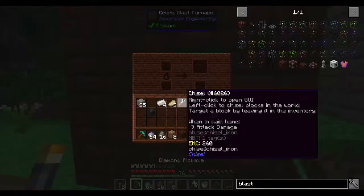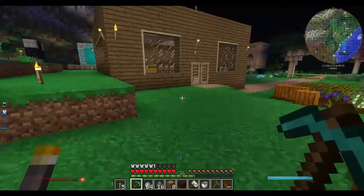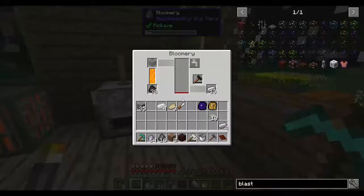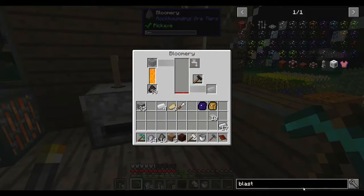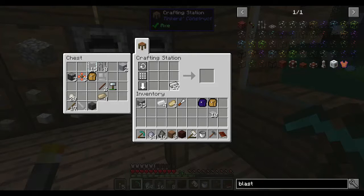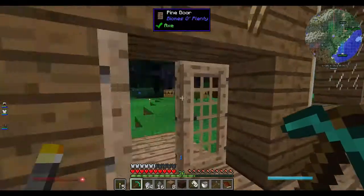One crude blast furnace — and again, as I said before, it will not be automatable. I believe it should do things the way I want it to. So let's make a block of iron — I'm hoping I can do this. Let's get through the door.